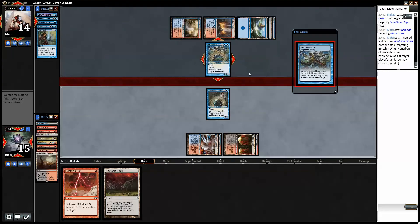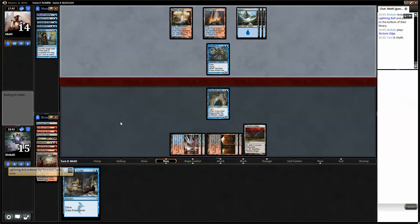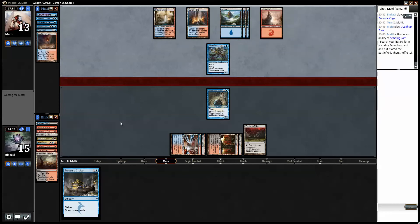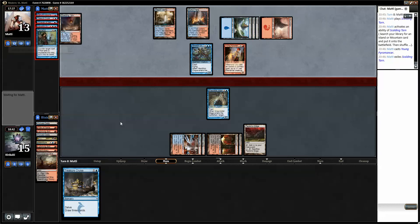So what is my best draw? Terminate is not horrible. I just have the Treasure Cruise I think. If I tick the edge of land — hmm, one, two, three, four, five, six, seven, eight, nine. Yes, if I tick the edge of land. This is pretty interesting. Yeah, I think that's the best I can do. It doesn't really matter.